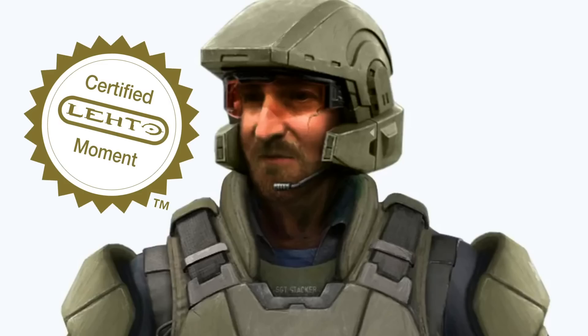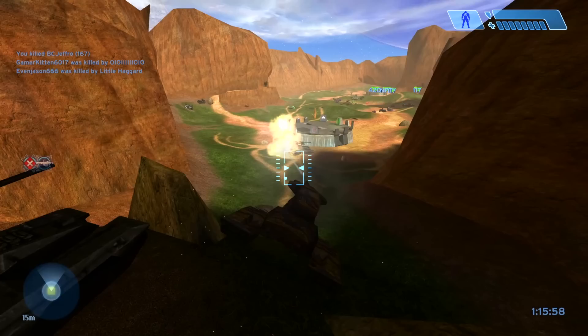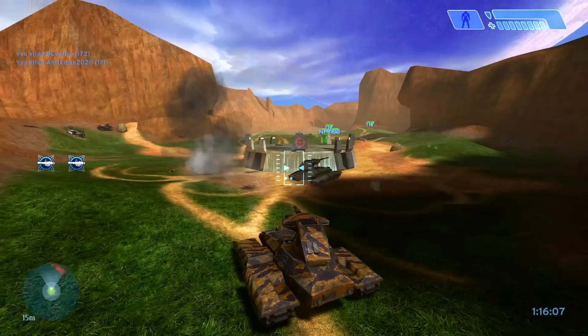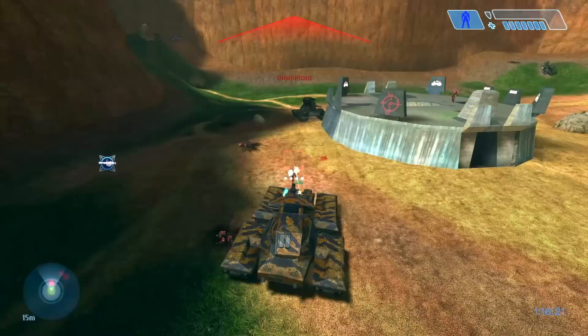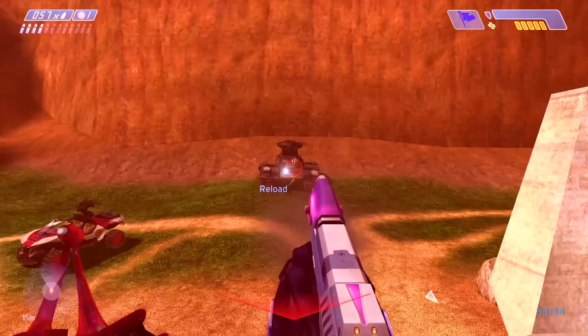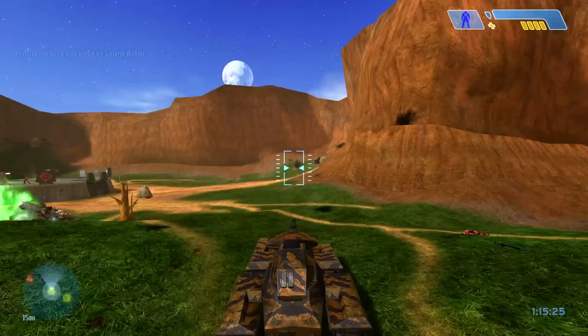In multiplayer, the Scorpion is a formidable vehicle, perfect for dealing with enemy Warthogs, Ghosts and even Banshees. However, because of Combat Evolved's vehicle mechanics, the Scorpion is a relatively weak vehicle and leaves the occupant vulnerable due to the canopy above the driver being virtually useless. One good shot from a sniper rifle can take your driver out, and consistent fire from the Magnum can drain the shields and health of the driver very quickly. Explosive weapons like the rocket launcher and fuel rod cannon are also effective, though if you're getting that close to use one against a Scorpion, you're probably already dead.